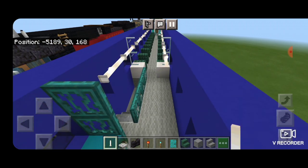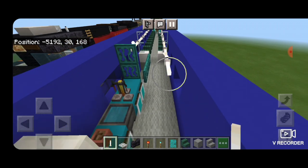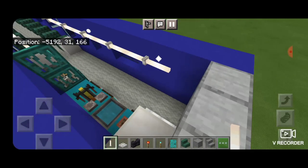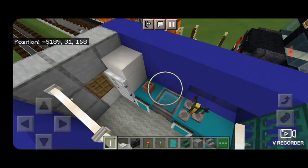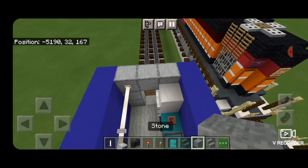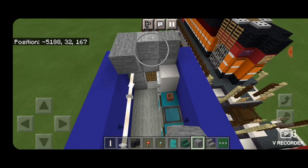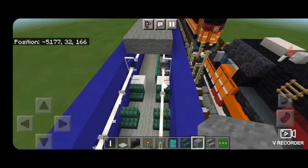Bring that one right to the divider here and keep this side coming right through this kitchen until it connects up. Then on the next layer up start filling it in with stone blocks three wide going end to end.